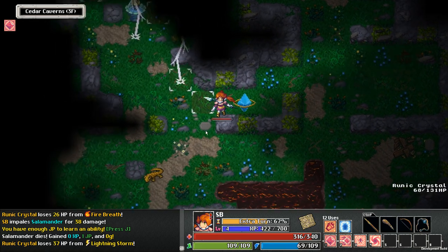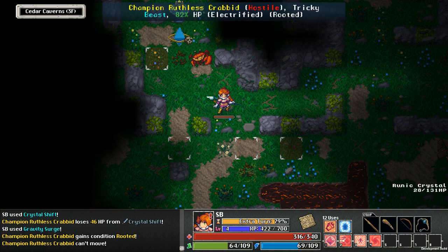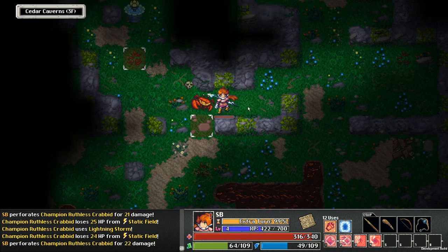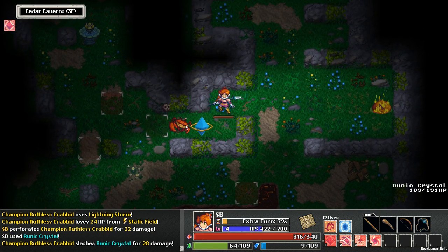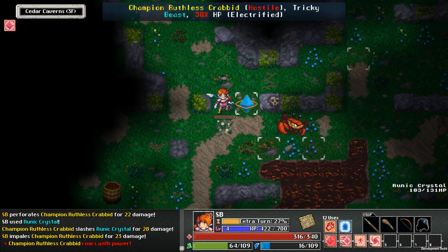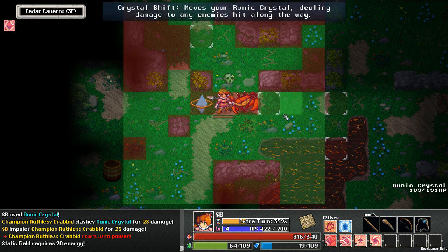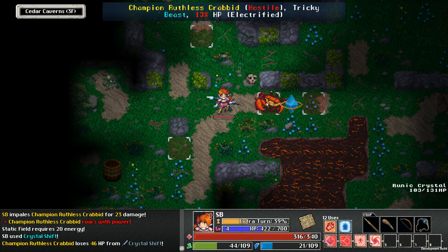We gotta do something about all this lightning. Turn on the static field. That didn't last very long. We got a free turn. I'm pretty sure I clicked on him. I don't have the energy for static field — shoot. Crystal Shift costs stamina.